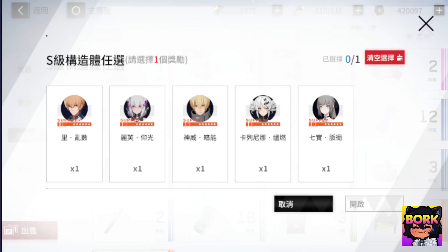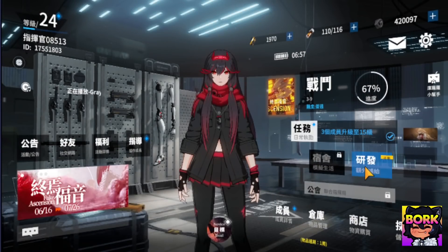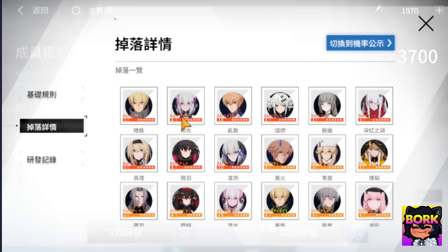Before you pick any of these characters — like 'I'm going to pick Liv because she's a support and I need a support' — go ahead and jump back to the main menu and go into the beginner banner. Look at the second section where you'll see all the different S rank heroes available. You can see Kamui, Liv, Lee, Karenina, and Nanami. You could possibly get a dupe of one of these characters early on, so you don't want to pick Liv from the selector and then get a dupe of Liv from the beginner banner.